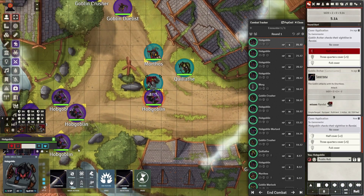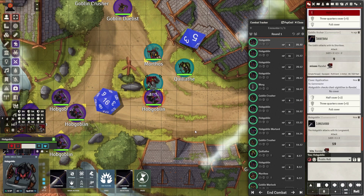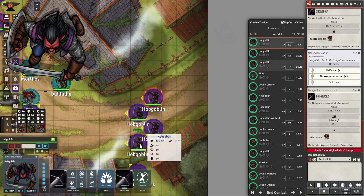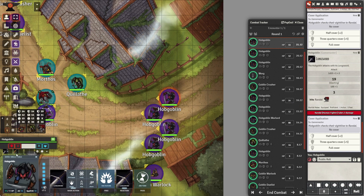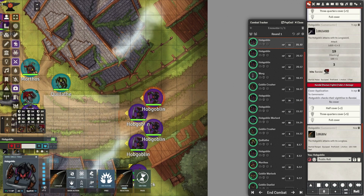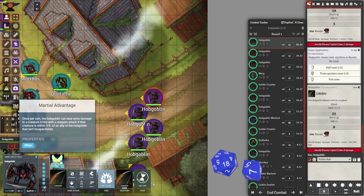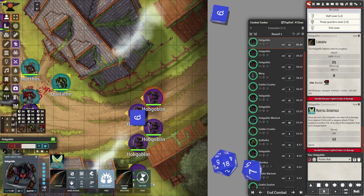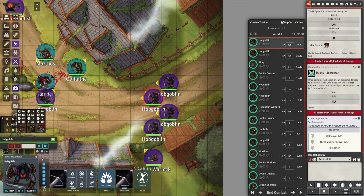Our three players are Randall, a level 5 fighter; Morthos, a level 5 sorcerer; and Cthain, a level 5 ranger. These three are going to be facing off against this strike force of raiders. Any sane player with wisdom would just give up — this is too difficult to overcome. But maybe, using the right magic and the right tactics, our players can pull it off.